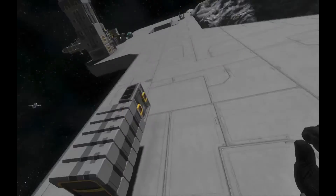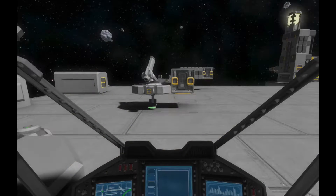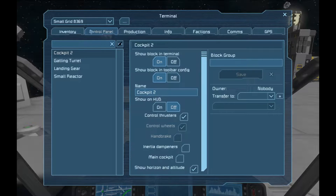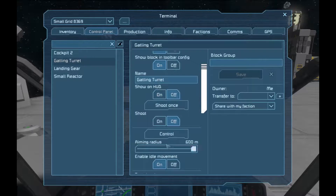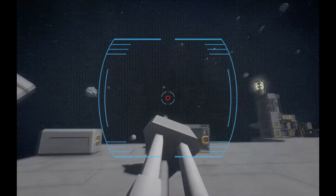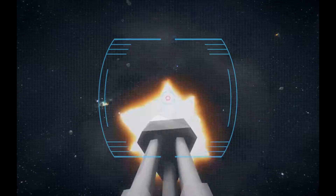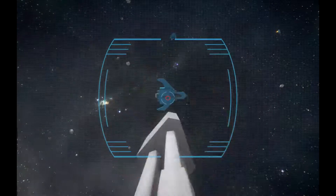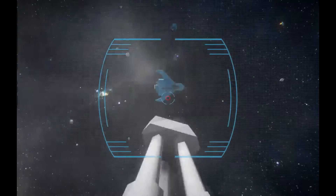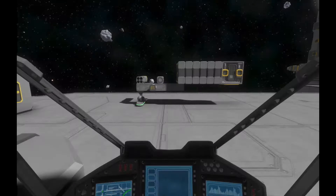Now we'll move over to the turrets and I'll give you a display on how those work. If you go into your control panel and click on the gatling turret, you can hit the control button and take over manual control of the turret. You can look around, find your target, and shoot away. It's a gatling turret so it's not doing a whole lot of damage, but it sure does look cool.